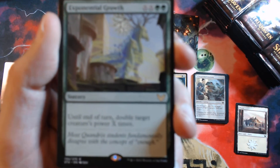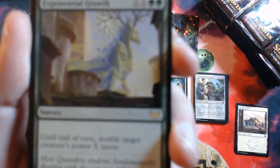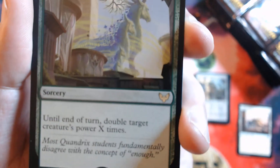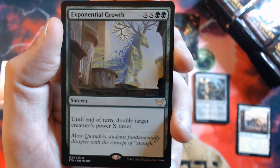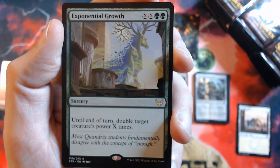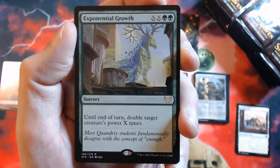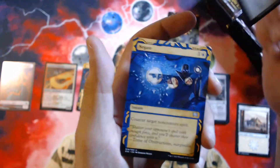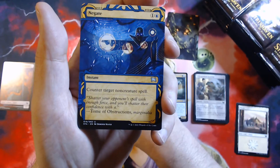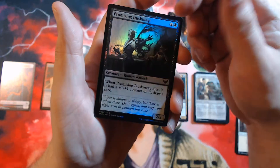Double X, double green sorcery — until end of turn you double target creature's power X times. Sounds pretty interesting, especially if you can put a lot of mana into X; that number's going to get really large. We have Negate, a foil Promising Dust Mage, and a Pest token.